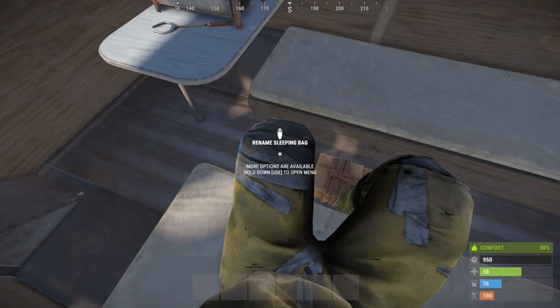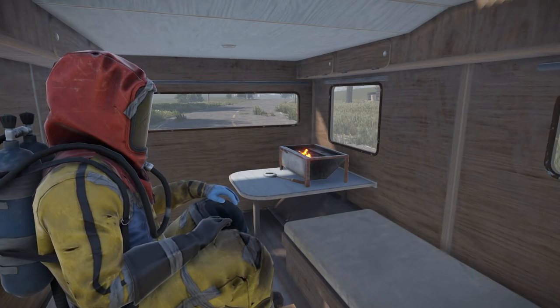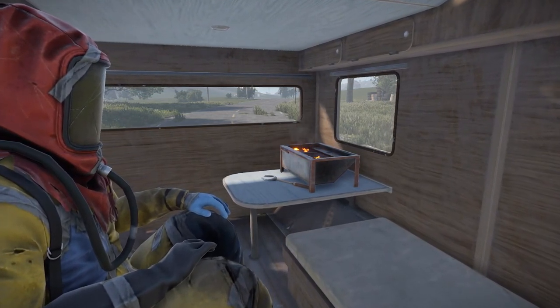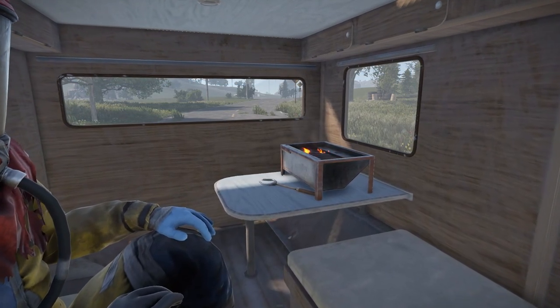You can also clear ownership of a bed through the same menu. The van also contains a BBQ for cooking, which works the same way as a normal BBQ containing 12 item slots. It can be used to cook food, but I can definitely see this being used to hold extra storage most of the time.